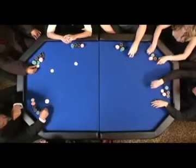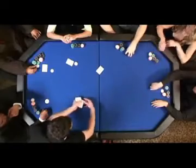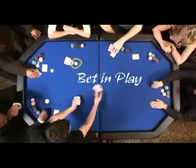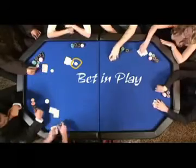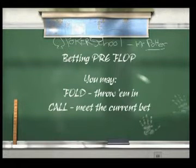The easiest way to understand this principle is that when you get your first two cards, or your hole cards, there is already a bet in play. At this point, each player has one of three choices: a player can fold their cards at no cost, call the bet — in this case 2,000 — or raise the bet.